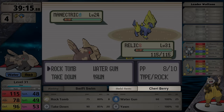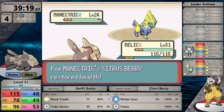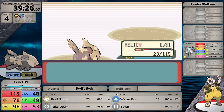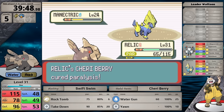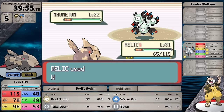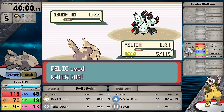I have a Cheri Berry to counter the first paralysis. Instead, Watson's Manectric sets up with Howl and heals with a Citrus Berry. I wish it hadn't — I think I would have knocked it out on the next turn, if I didn't miss Rock Tomb. This move is so frustrating. Manectric paralyzes Relicanth, my Cheri Berry cures it, Rock Tomb misses again. Then Shockwave critical hits but Relicanth survives, gets a critical hit Rock Tomb, and finishes Watson's Ace off. In the next battle with better Rock Tomb luck, I defeat the Manectric and move on to the Magneton with green health. Because it resists both Rock Tomb and Takedown, I use Water Gun, and after an exchange where I get down to 5 hit points, I finish Watson off.